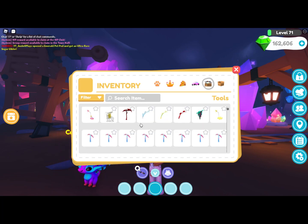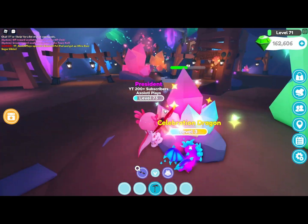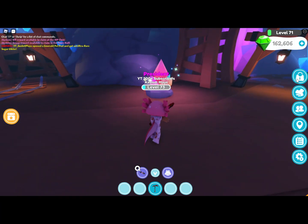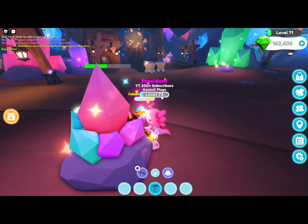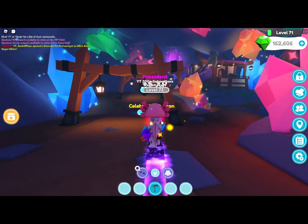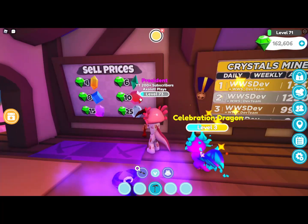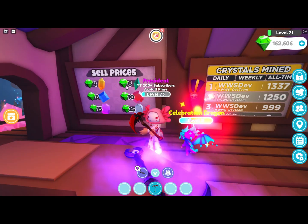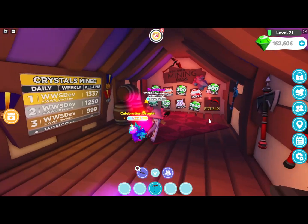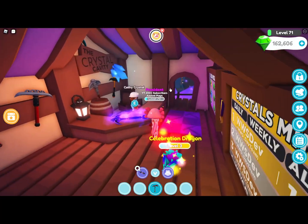You also want to grab out your best pickaxe — scroll through your inventory and search 'pickaxe.' This one takes me two hits and gives five XP, so it's not that great. But if you have enough emeralds, come over here to the shop and talk to Kathy Crystal. You can see the sell prices: four, six, eight, ten, fifteen, and twenty-five emeralds. There's also the beginner mining pass here with all the rewards from level one to fifty.